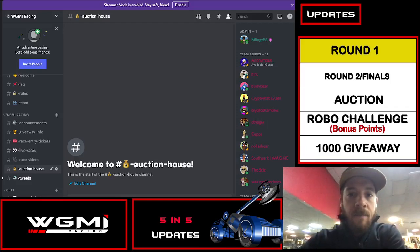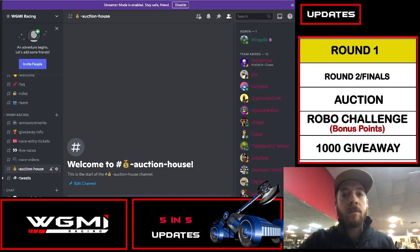Welcome to today's 5 in 5, where I'm going to bring you 5 updates in 5 minutes. Sometimes I go over. Today we're going to probably stay pretty close to that. So what we're going to get today is round 1 updates, what to look for in round 2, how the finals work to win some NFTs, the new auction house, the robo challenge, bonus points, and a new giveaway. Let's start the clock.